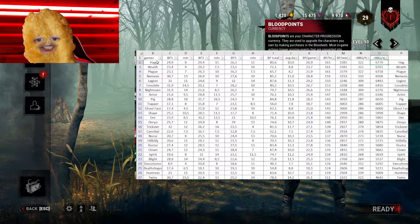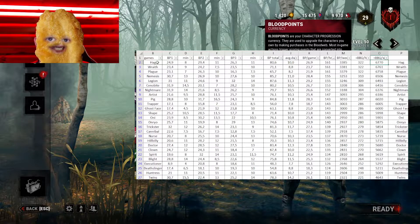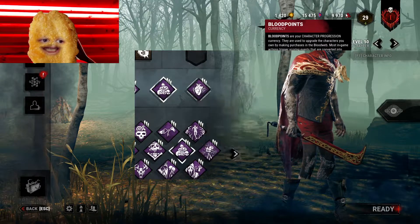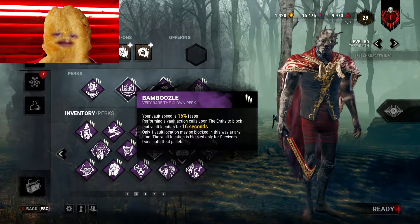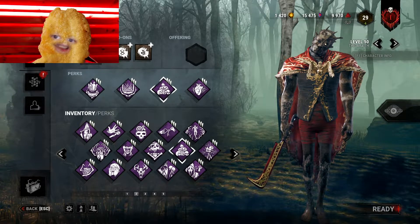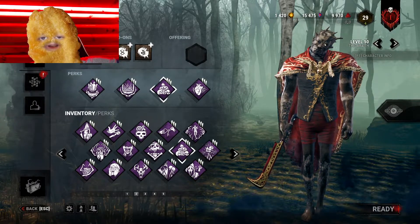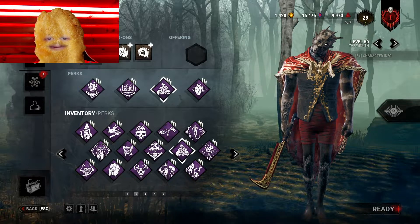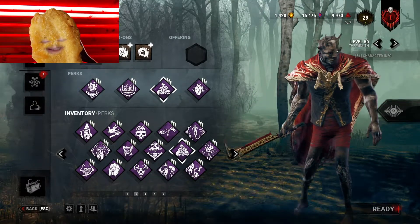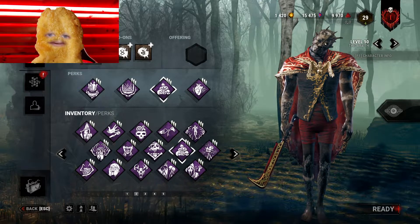Second place goes to Wraith. I don't know how it works but Wraith gets really fast games with pretty good blood points — averaging 23,000. You could bump Wraith up further with Thrill of the Hunt or Distressing in those eight-minute games and potentially even outperform Hag, who averaged 27,000 for me — almost at cap. Third place goes to Plague — she gets blood points for using her vomit, earning Deviousness, and for injuring survivors she gets Brutality, so Plague has fast games and many blood points.